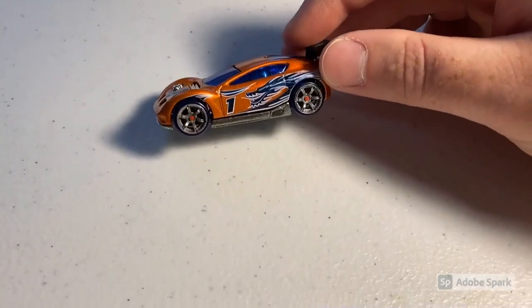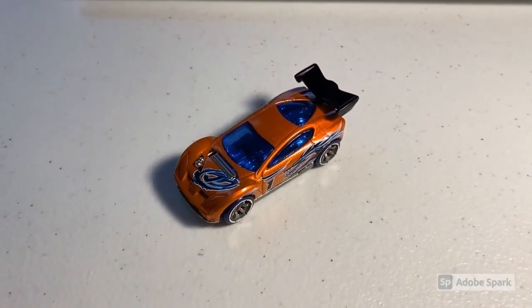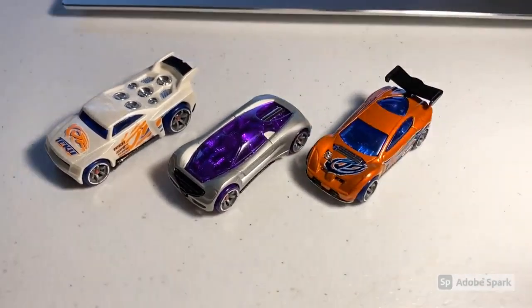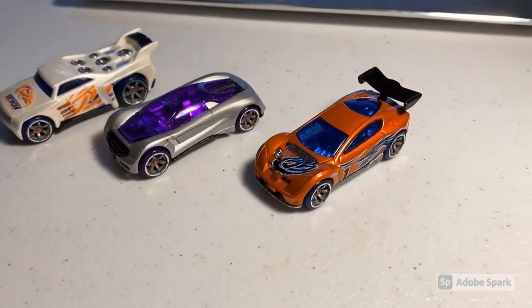Next up we sold a loose mint CM6 Synchro — just recently got these back in stock and they're starting to sell quickly again. Total on this order was $21 even. Then we sold another lot of three loose mint Acceleracers cars: a CM6 Baseline, CM6 Nitrium, and a CM6 Blackwing Synchro. Those Synchros sell like hotcakes whenever I get them in stock. Total on that order was $47 even.